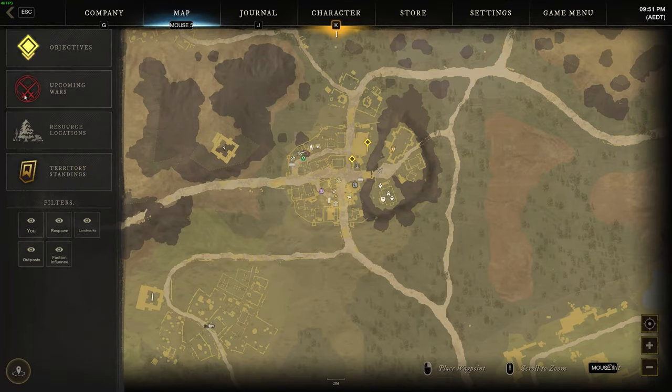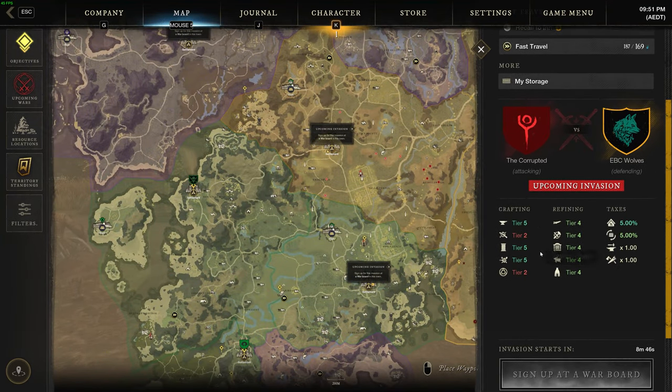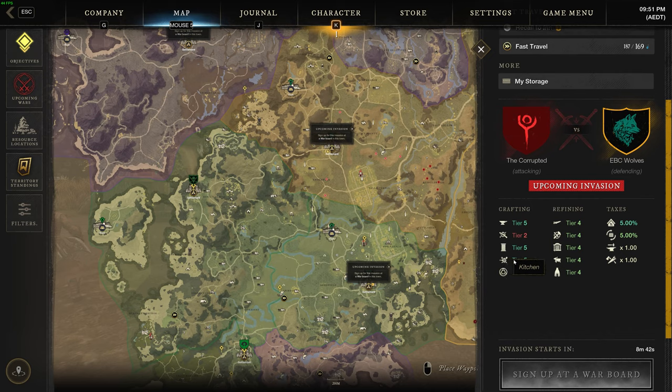The first thing you need to do before anything else is make sure that the settlement you're in — the kitchen — is at least tier three. You want tier three for this. This is all you will need for my specific method. Some methods other people use say tier four, but you want to have a tier three kitchen.